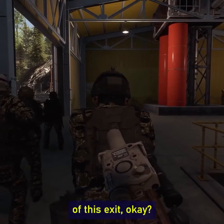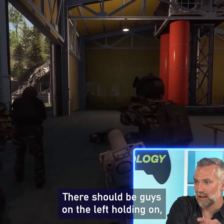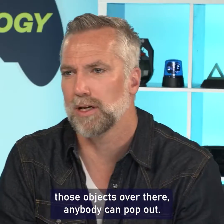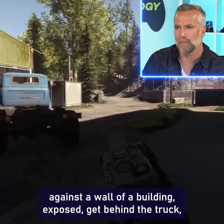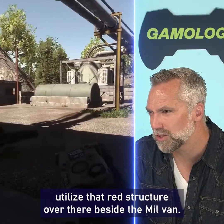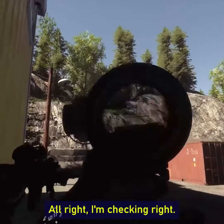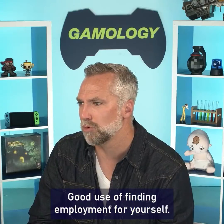We're going to strong-wall the left side of this exit. There should be guys on the left holding long as well, because all those different angles around those objects over there — anybody can pop out. You're literally just hanging out against the wall of a building, exposed. Get behind the truck, utilize that red structure over inside. Good use of high angles, good use of finding employment for yourself.